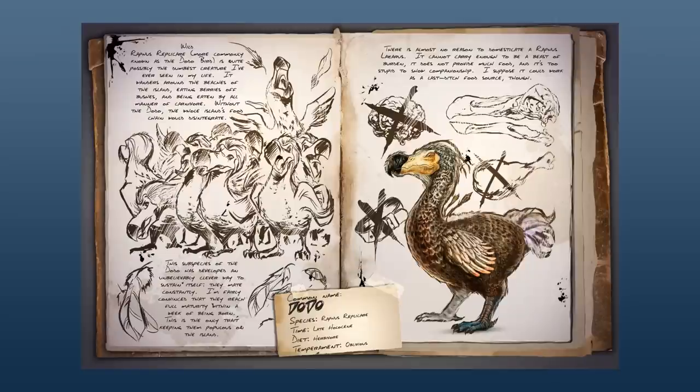The easiest animal on ARK to tame is the dodo. To tame one, simply go over to them and punch them a few times until they fall over unconscious. Be careful not to keep punching them or you will kill them. You can also use the club to knock them out, but this might be a waste of engram points — your fist will do the trick just the same.